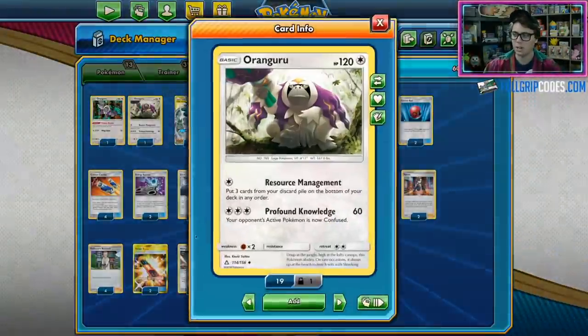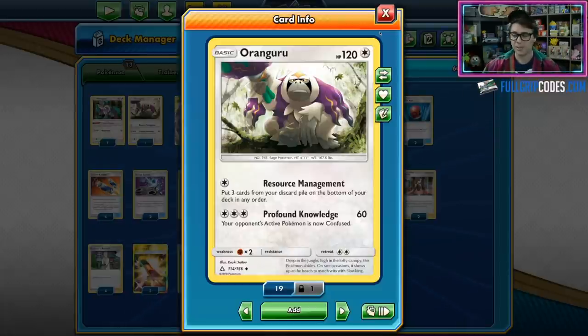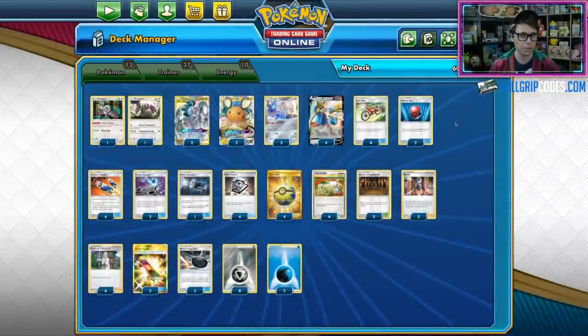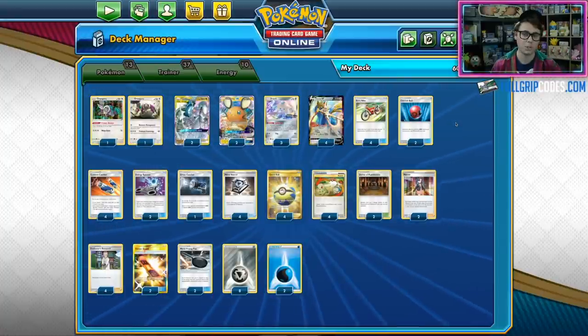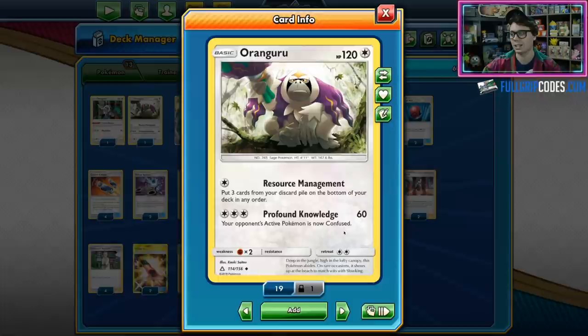To help with that, there's one copy of Resource Management Oranguru, which can put Custom Catchers back in the deck and is also great against Galarian Obstagoon. Talking to Tord in Twitch chat, he said he liked the Oranguru even though he didn't use it at Malmo. The idea is that Profound Knowledge can confuse an Obstagoon using Obstruct, since Obstruct only stops damage — not special conditions. This forces your opponent to put another bench Pokemon down to switch, giving you an opportunity to gust and take a prize.